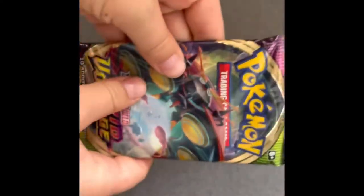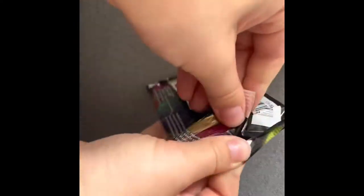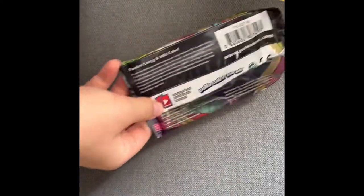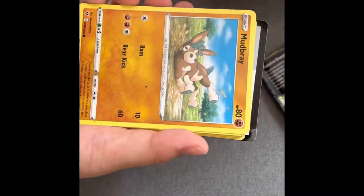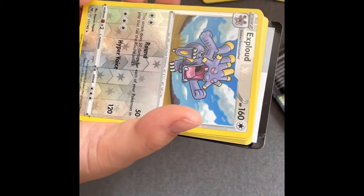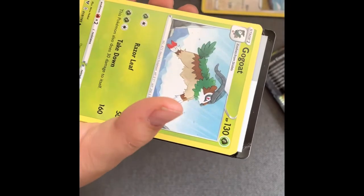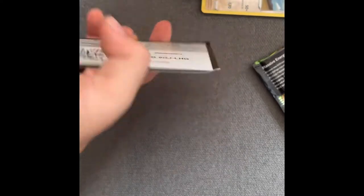So here we've got the first packet. I'm gonna open it up, see what we get. Big shout out to Pokemon as well — you should buy them, they're really good. Alright, so we got Piper Kek, Mudbray, Joltik, Weedle, Taillow, Exploud, Garbador, Energy, Gotote, Furhorn — blah blah blah, I don't know what that says. Oh, first card — just basics.